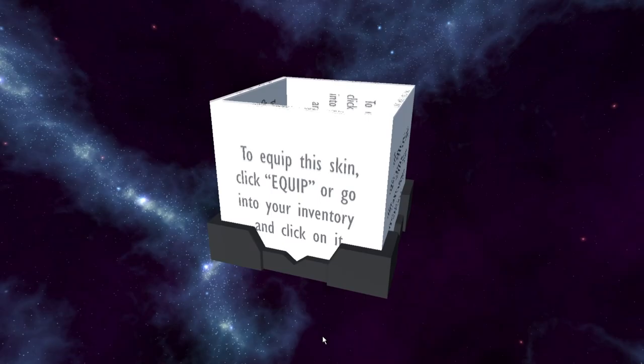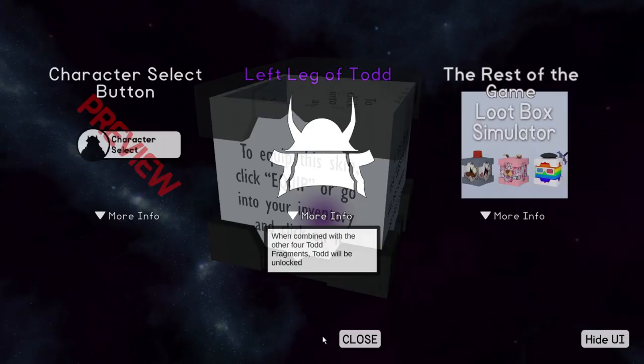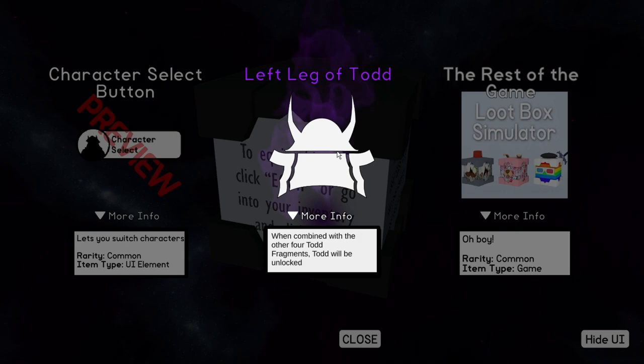But now we get two boxes. All right, it's a character selection. Oh, what is this? That's like a Todd. When combined with the other four Todd fragments, Todd will be unlocked. Yo, that's sweet.